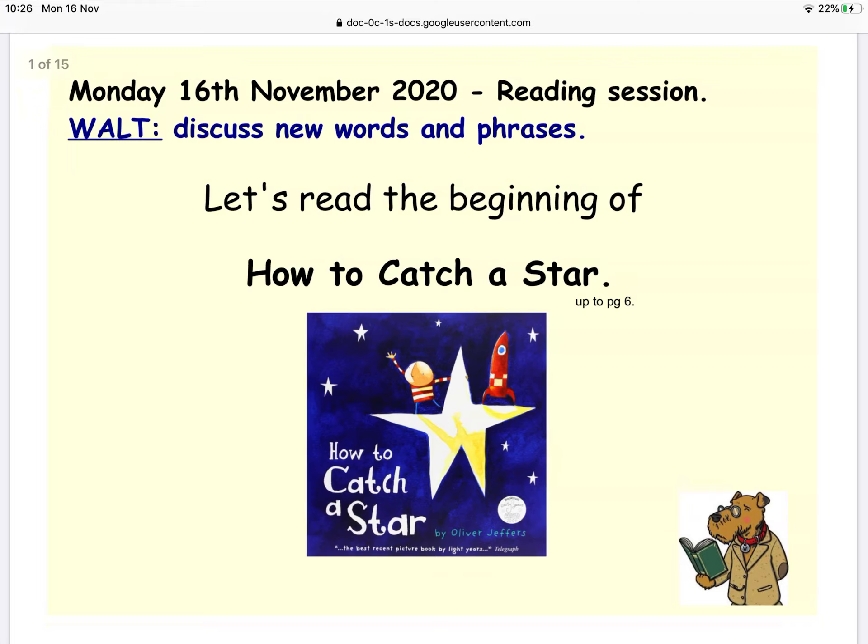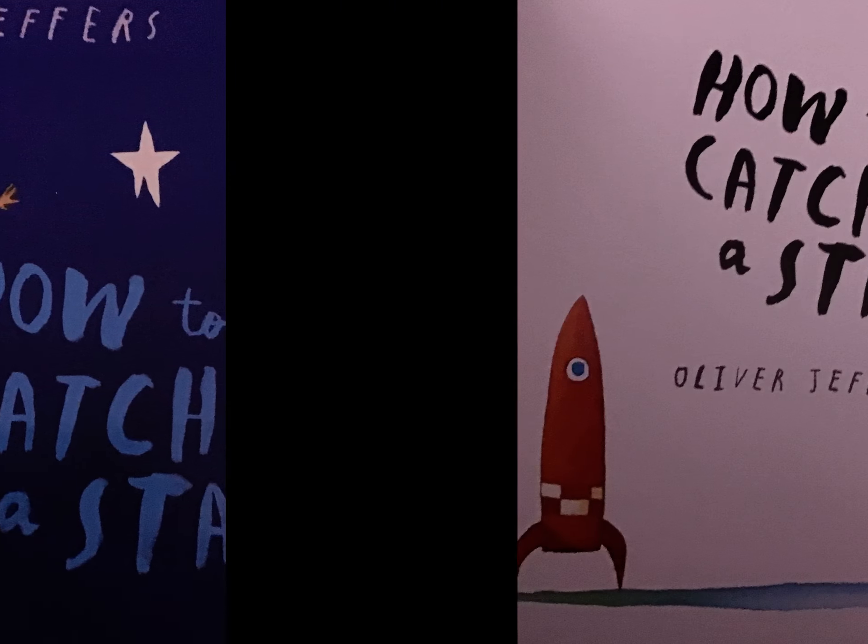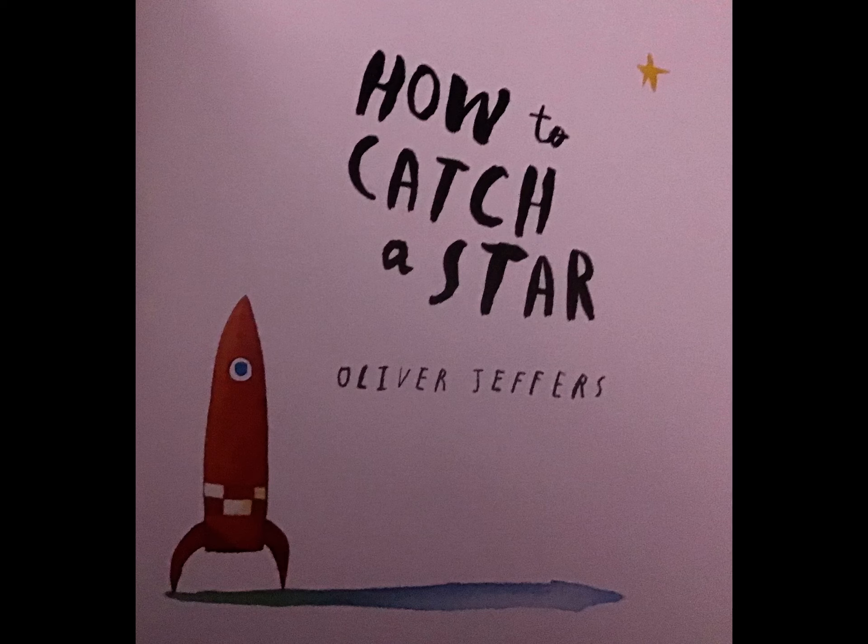Right, let's get started with our story. This is 'How to Catch a Star' by Oliver Jeffers. Oliver Jeffers is definitely one of my favourite authors — he's written loads of amazing stories, but if there's one you should read it's one called 'Stuck,' which is very funny. See if you can find that on YouTube, or maybe you've got it on your bookshelf somewhere.